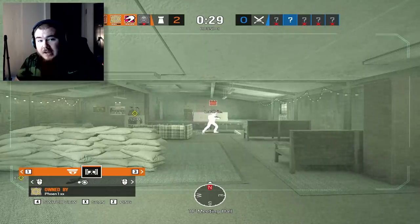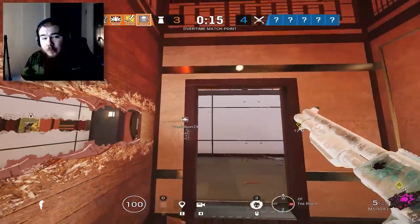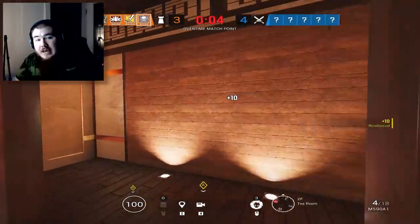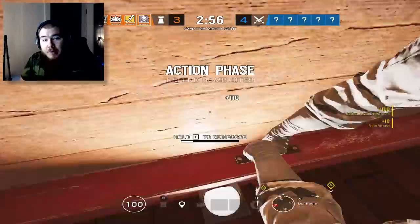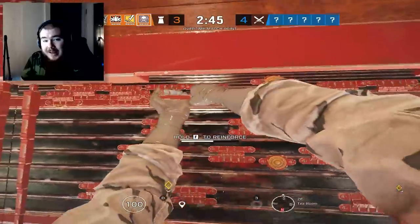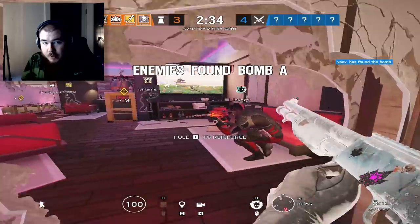Cade is good on every single map, but where he really thrives is when a wall is very hard to reach from above or below — that's when Cade maximizes his potential. On Oregon in the basement, if you electrify the elbow wall that is a very hard-to-reach Cade because there's no vertical destruction. The attackers are forced to either EMP it, Kali it, use a Twitch drone, or locate it and then Maverick a hole to destroy it. With well-placed claws you're denying a wall and also forcing attackers to use more utility and waste more time.